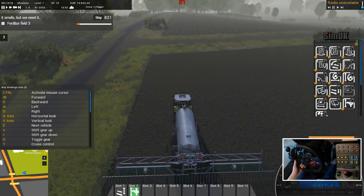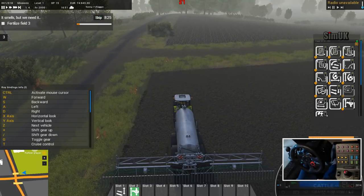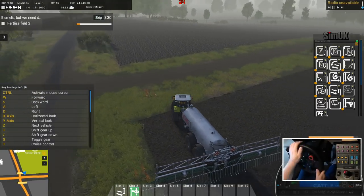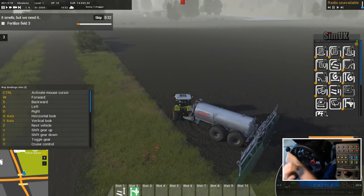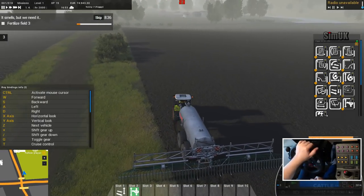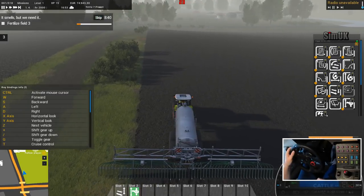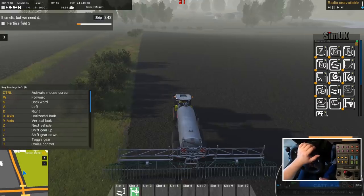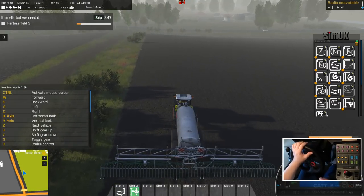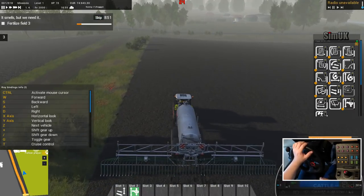I'm going to try a headland-style approach here. Traditionally people go up and then down, but I'm going to do it this way and make a headland for myself, so I can turn around on the field and not have to keep turning it off and raising and lowering it. That's basically the idea I've got going on in my head. What speed are we doing — 15?